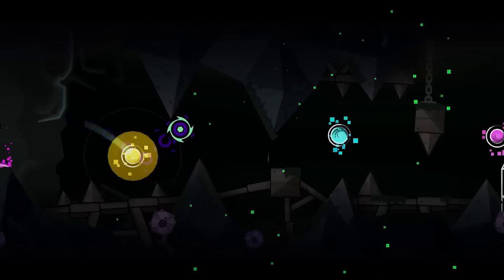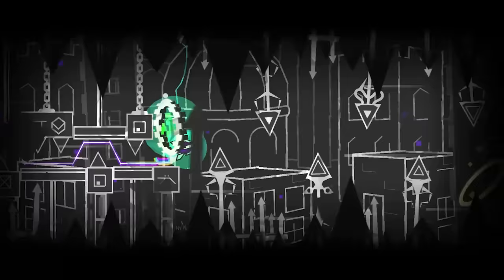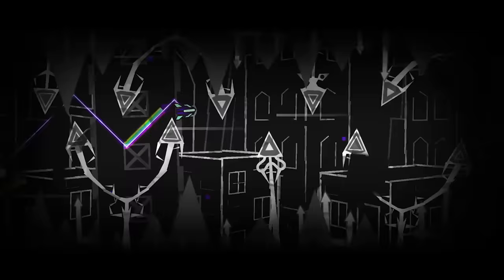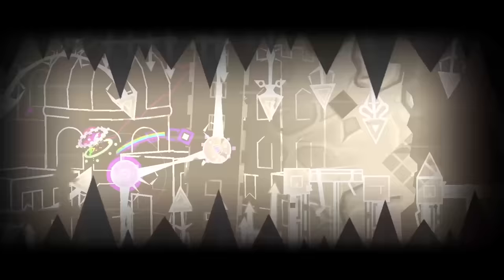For a start, this background had to go. The part right before this is one of the most intense parts of the level — keeping the background open and distant helps create a dramatic feeling. That part is over though, and the level settles down a bit. This new background is much, much closer to the player, creating a more cozy, closed-in feeling. It's more basic, but I wanted most of the detail to come from the block design.